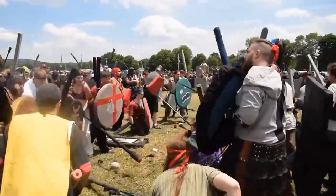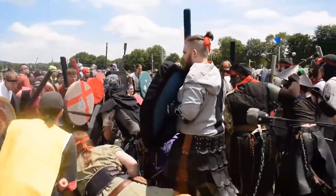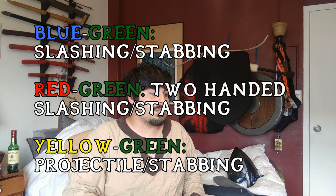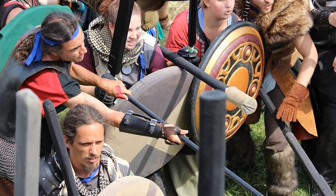Other weapons will have stabbing tips that can still be used for other things. This weapon right here has a nice squishy tip for stabbing, so I can stab with it and slash with it — making it a blue-green, though its main denomination is blue. Green weapons can be blue-green, red-green, or yellow-green, but also simply green by themselves. In practice it becomes more common sense than rules: you see a spear and you know it's going to stab you; you see a knife or a sword and you know what it can do.